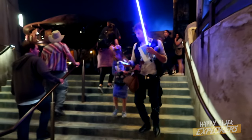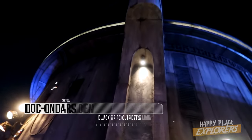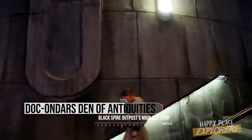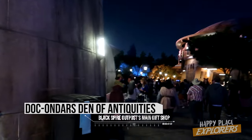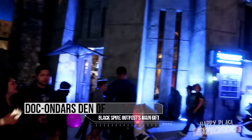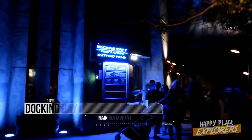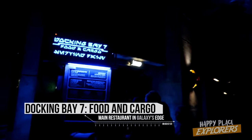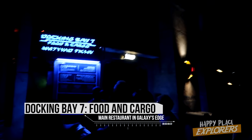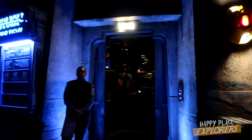We'll continue up the stairs here. To our left, you've got Dok-Ondar's Den of Antiquities — this is Black Spire's gift shop, per se. And then we'll go to our right — this is Docking Bay 7 Food and Cargo. This is the one quick service sort of sit-down restaurant in Galaxy's Edge. We ate here earlier today, actually. You can look for other videos that kind of talk about the menu items.